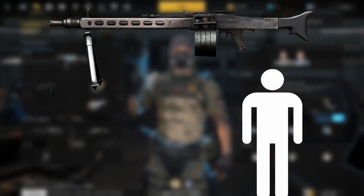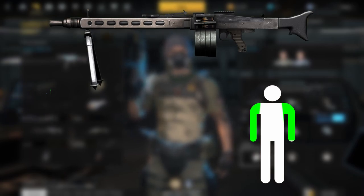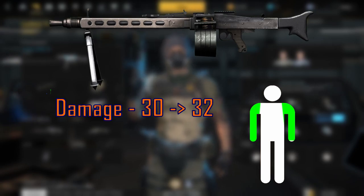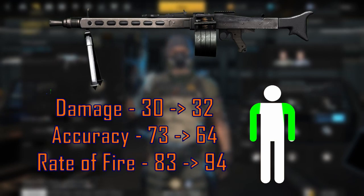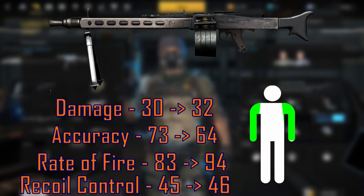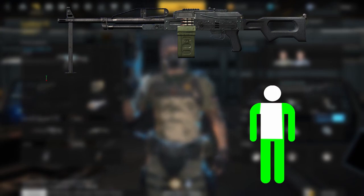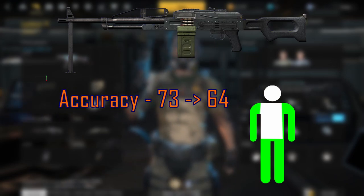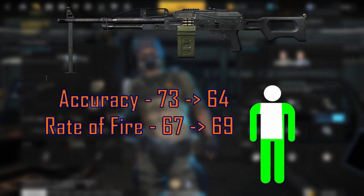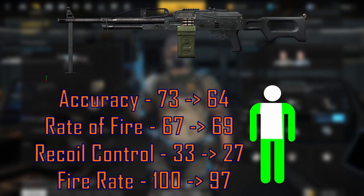The MG-3 has received similar increases to the damage multiplier for shoulder and arm shots, as well as a few stat changes. They've increased the damage stat from 30 to 32, decreased accuracy from 73 to 64, increased the rate of fire from 83 to 94, and increased recoil control by 1 point from 45 to 46. Moving along to the PKP, they've increased the damage multiplier for shoulder, arms, and leg shots. They've decreased the accuracy from 73 to 64, increased rate of fire from 67 to 69, decreased recoil control from 33 to 27, and decreased the fire rate from 100 to 97.